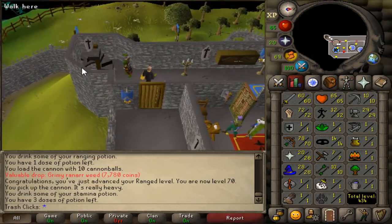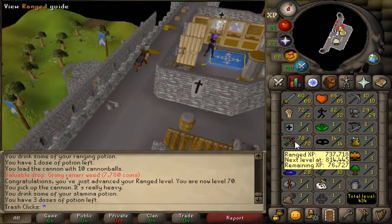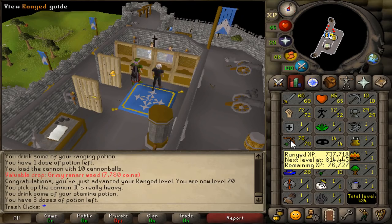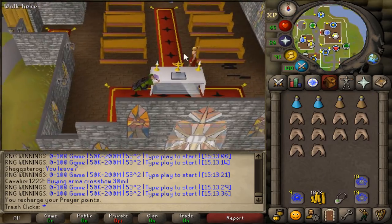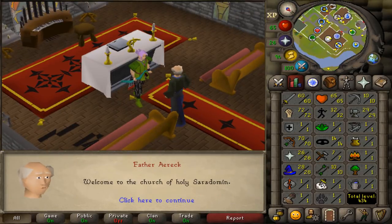If you wanted to do this the cheap route, you just use mith darts. And because you have an Ava's Accumulator you save so much on GP — you'd probably spend a couple hundred K on the mith darts that you use in general. So since we actually have prayer on this account now, it only makes sense to go and get ourselves the Ava's Accumulator. I'd heavily recommend actually getting the Ava's beforehand.